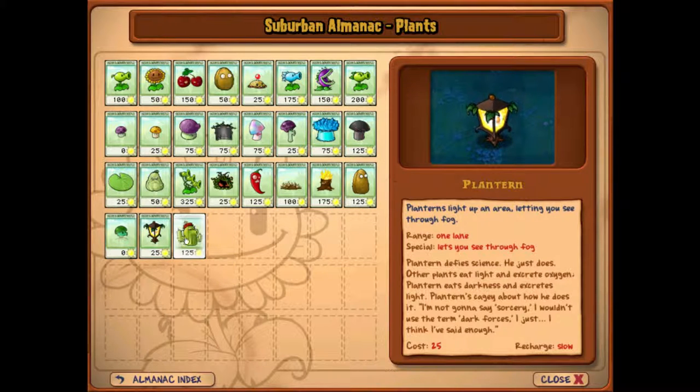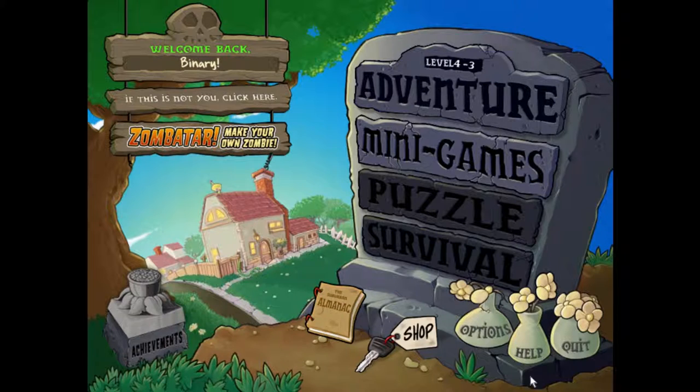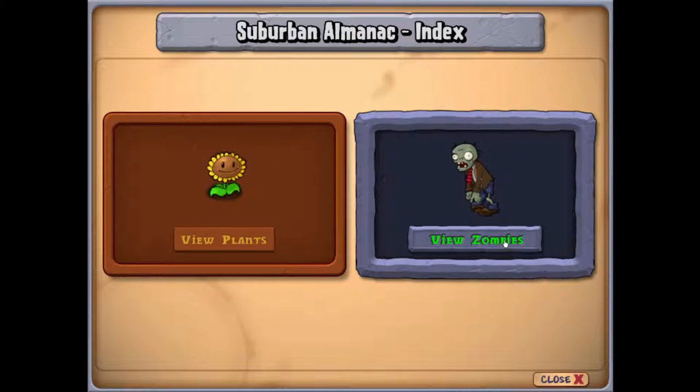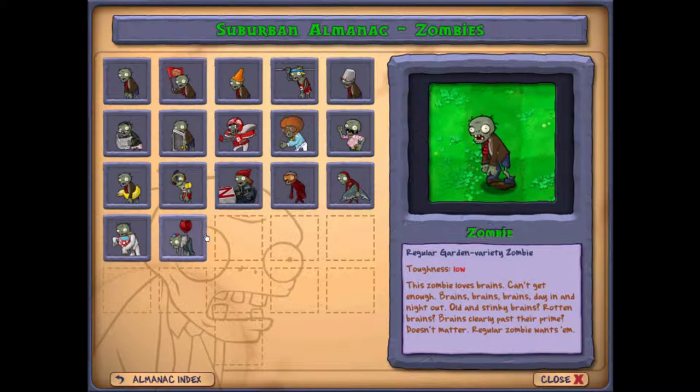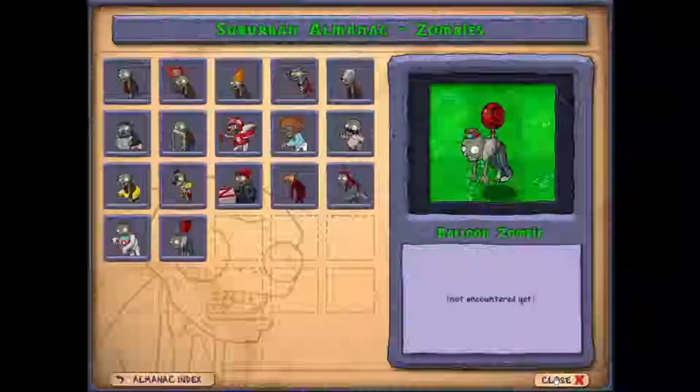Maybe this guy as well, but mainly today we got to play around with this - we got him in the last episode but we have not played around with him yet. So let's take a look: damage is normal and the range is ground and air, which means that the next zombie we're going to encounter is this guy - the balloon zombie, not encountered yet. So that's gonna be interesting.